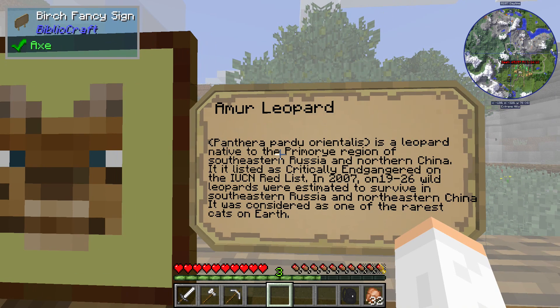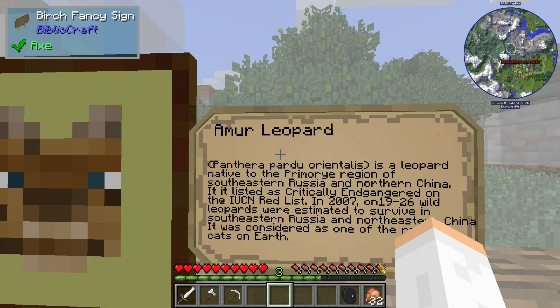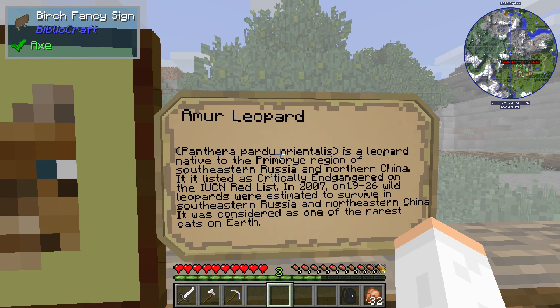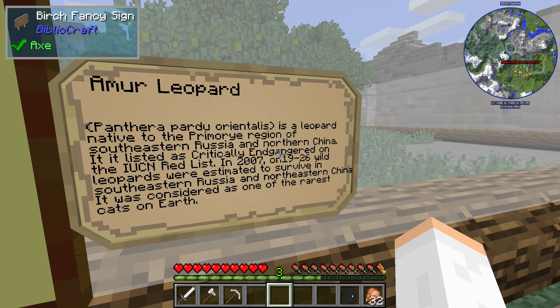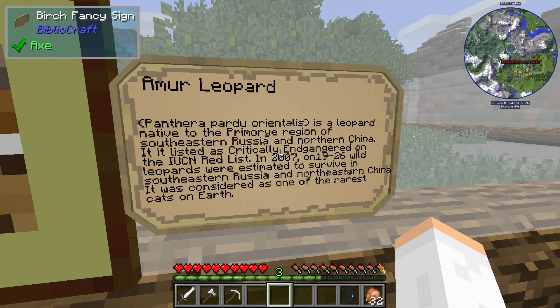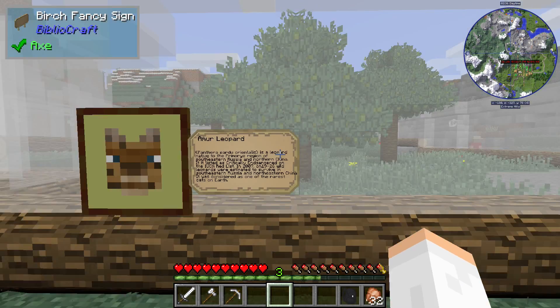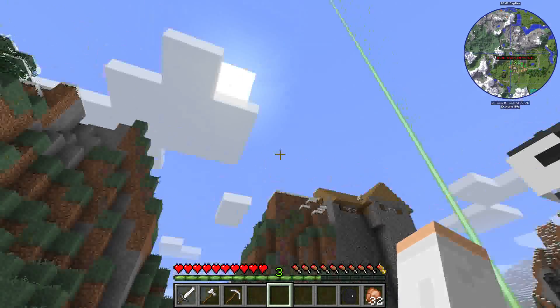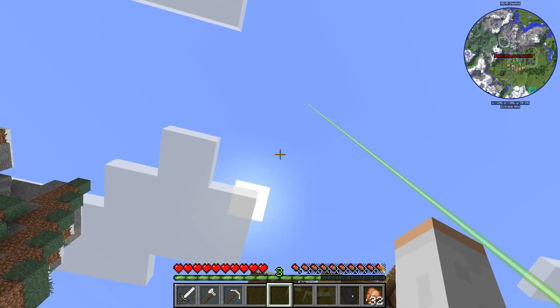Panthera pardus orientalis is a leopard native to the Primorye region of southeastern Russia and northern China. It's listed as critically endangered on the IUCN Red List. In 2007, only 19 to 26 wild leopards were estimated to survive in southeastern Russia and northeastern China — it was considered one of the rarest cats on Earth. Wow, that's sad that they're endangered.